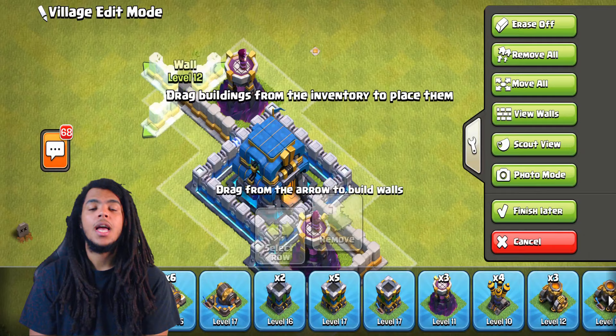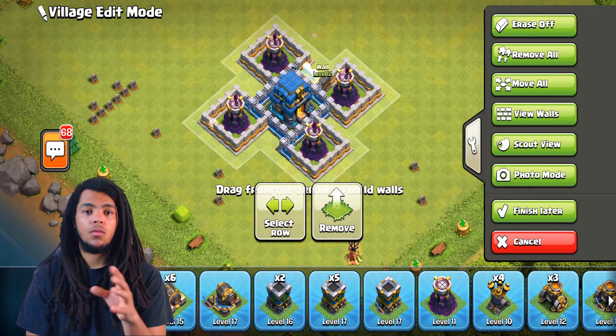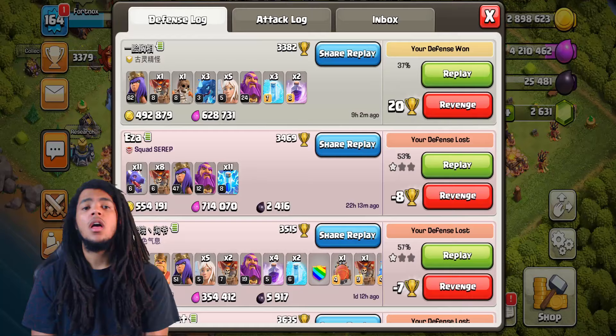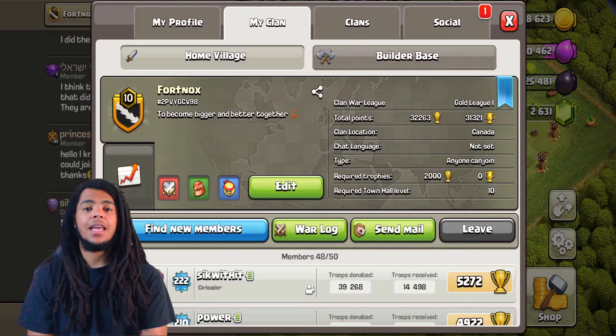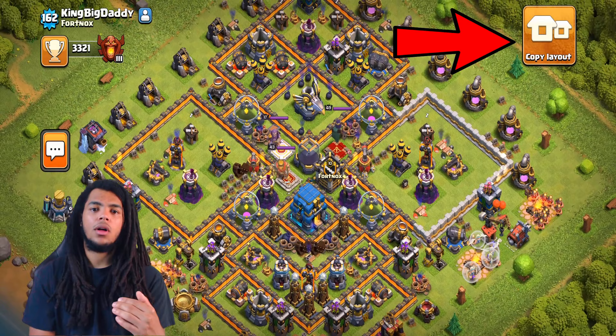The second method is using the Copy Layout button — yes, that button does exist. If you go into your clan or friends list, you can visit their base, and in the top right corner there'll be a Copy Layout button. Be careful not to use this on a base that isn't the same town hall as you, because it won't be good for your level — you'll have too much or too little to copy. Make sure you're at the same town hall level.